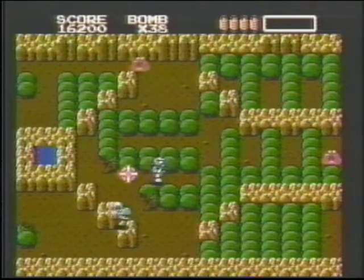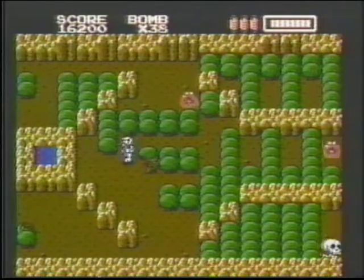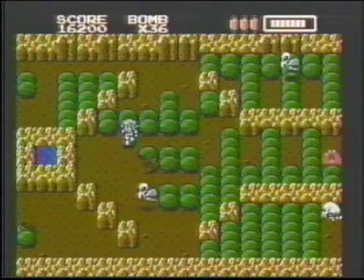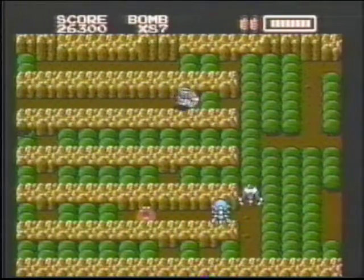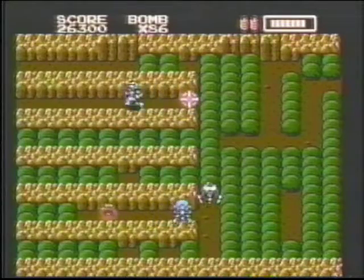Some levels have hidden chalices. If you don't find the chalice, the level goes on forever. While you're looking for a chalice, watch for a Well of Hope. Entering the well doubles all your supplies. It takes five bombs to break into a Well of Hope. There's a hidden key on the last screen of every level. Until you find it, the exit door will be locked.